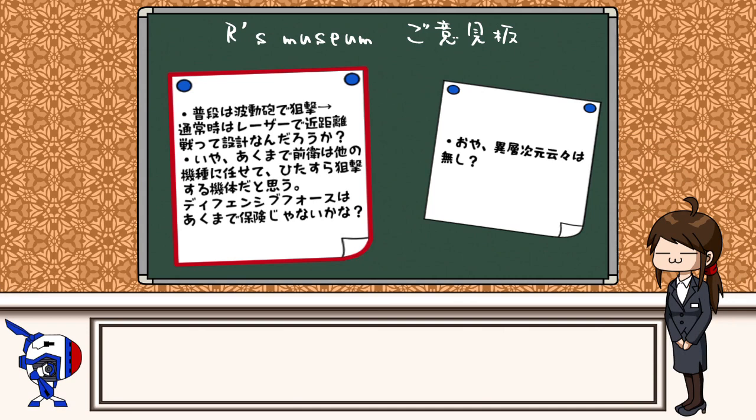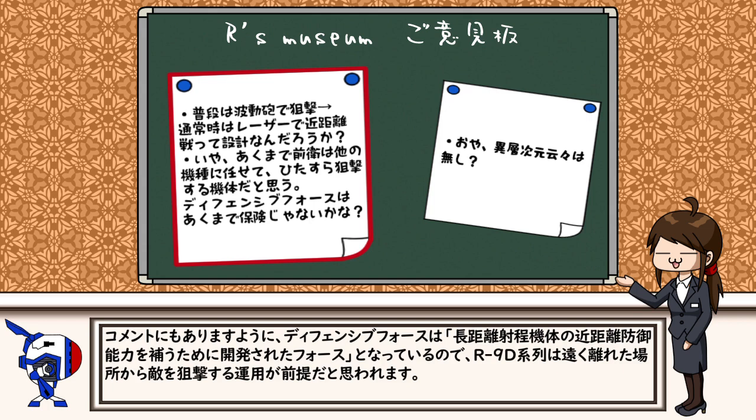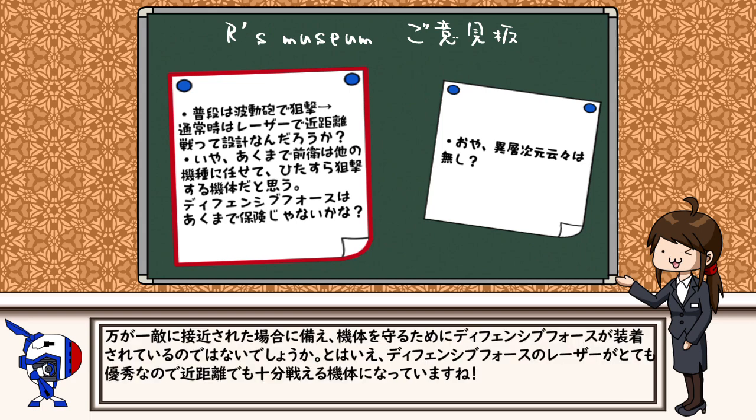さて、前回もご意見ボックスにたくさんのご意見ありがとうございました。「普段は波動砲で狙撃、通常時はレーザーで近距離戦って設計なんだろうか？」「いや、あくまで前衛は他の機種に任せて、ひたすら狙撃する機体だと思う。ディフェンシブフォースはあくまで保険じゃないかな。」コメントにもありますように、ディフェンシブフォースは長距離射程機体の近距離防御能力を補うために開発されたフォースとなっているので、R9D系列は遠く離れた場所から敵を狙撃する運用が前提だと思われます。万が一敵に接近された場合に備え、機体を守るためにディフェンシブフォースが装着されているのではないでしょうか。とはいえ、ディフェンシブフォースのレーザーがとても優秀なので、近距離でも十分戦える機体になっていますね。